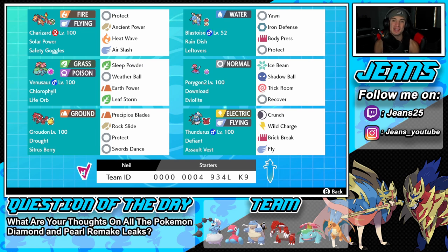Right next to Charizard is Blastoise, the second starter, with Rain Dish and Leftovers as its item. In the rain, it recovers HP basically like a second Leftovers — we have no way of setting up rain ourselves, but he works well in or against rain teams. With both Rain Dish and Leftovers, we're getting a huge chunk of HP at the end of every turn. Blastoise can also Yawn, has Iron Defense to boost its defense stats, Body Press, and Protect.